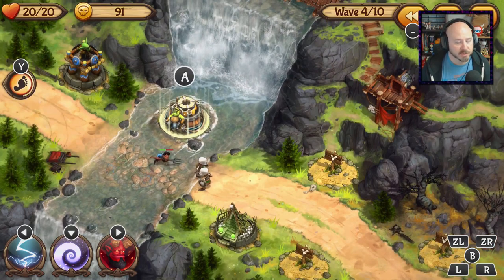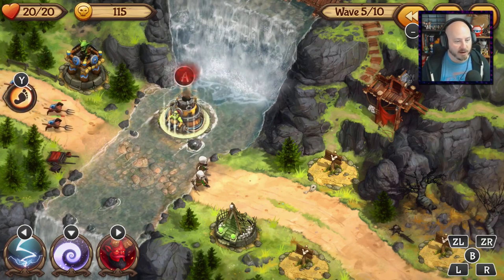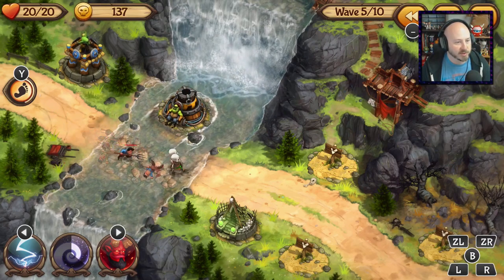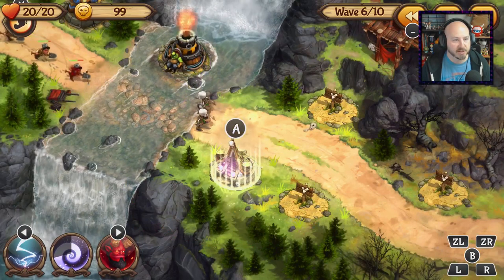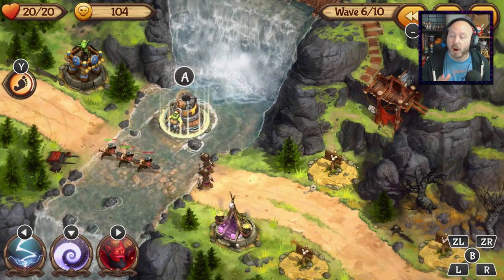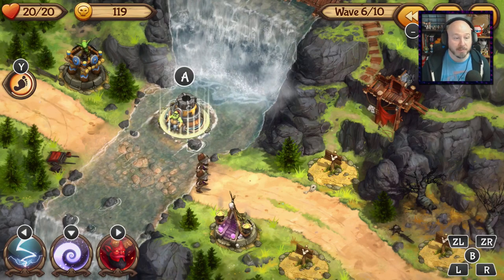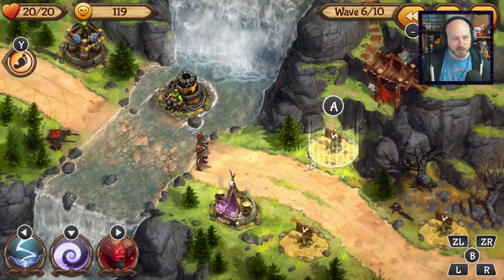Every tower has the ability to upgrade. The old crypt costs 90 to upgrade while the orc cannon costs 180. The orc cannon can't hit flying units, and you will get enemies flying through on wings. The skeletons on the ground also can't hit flying enemies. You also have spells in the bottom left — a lightning bolt, a swirl portal, and a big demon devil. The portal zaps a guy back, sending them a bit further from your exit.